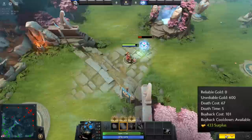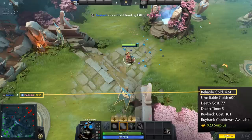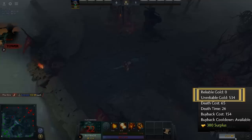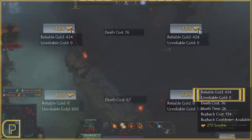To quickly cover the difference between reliable gold and unreliable gold: reliable gold is gained in ways that are more difficult — for example, hero kills, courier kills, towers, Roshan, or using your Hand of Midas item. When your hero is killed in Dota, you lose a chunk of gold. However, reliable gold can't be lost in this way. It can only be spent by you, so reliable gold encourages you to do something risky to collect it because you won't lose it if you're killed right after collecting it.